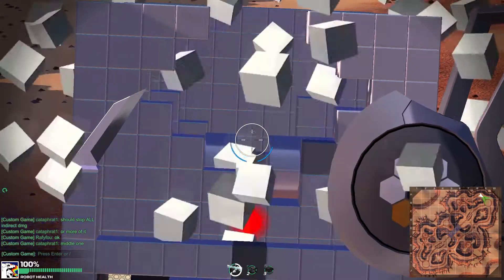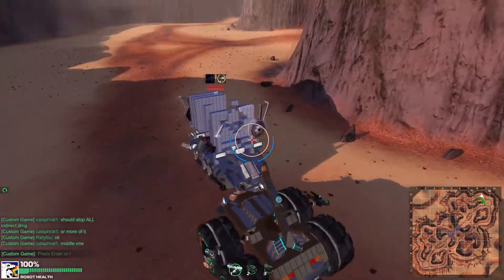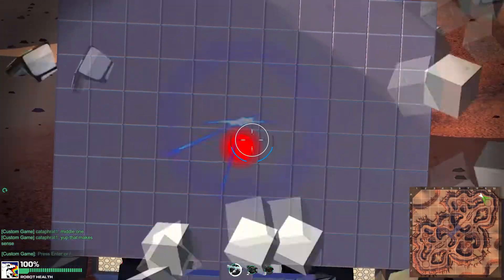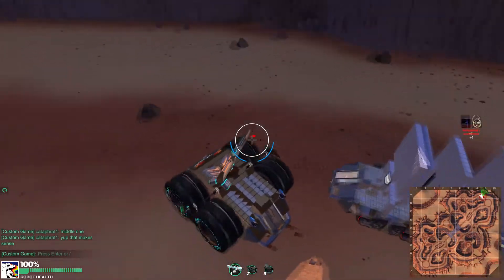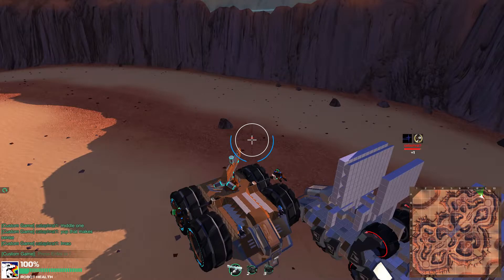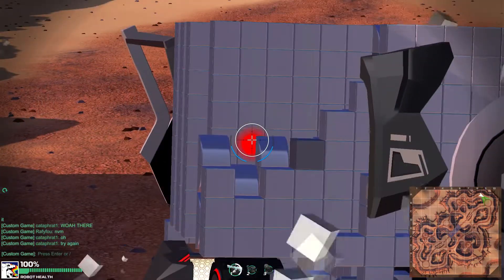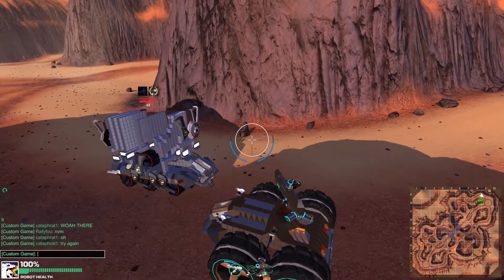If you didn't know already, rails penetrate 3 layers of armor as shown on this video. We noticed that some cosmetics were able to fully absorb the rail penetration. Yeah, that's right — you can prevent any damage to what's behind the cosmetics with smart damage redirection. Be aware that this does not apply to all cosmetics though.